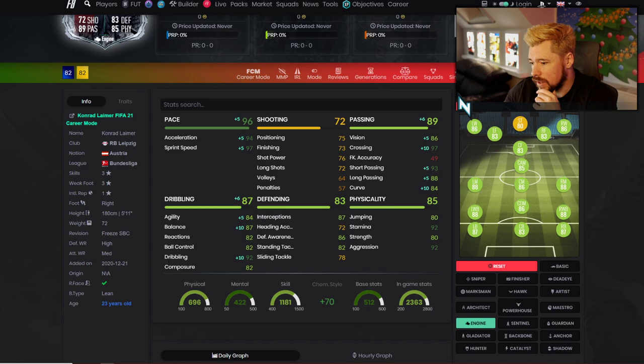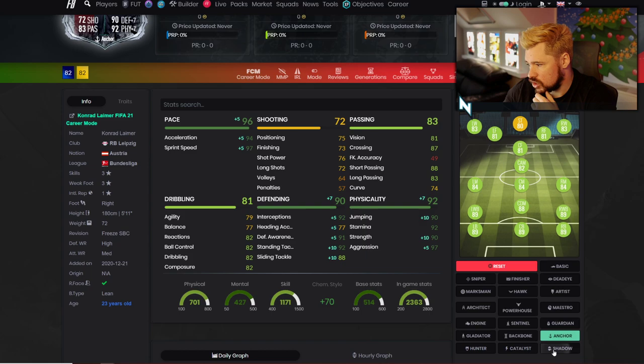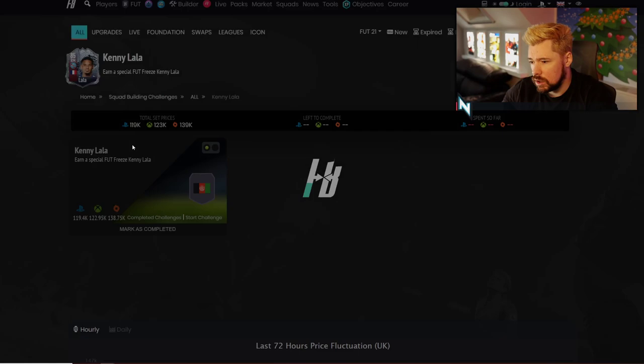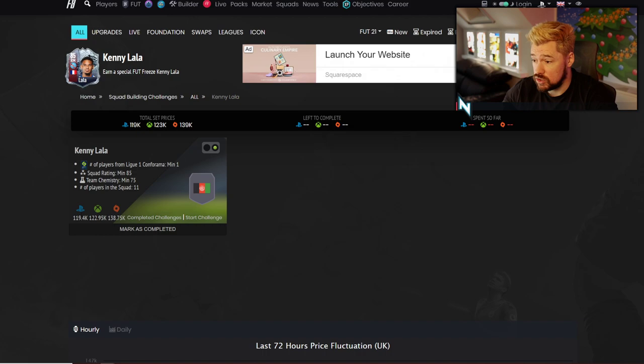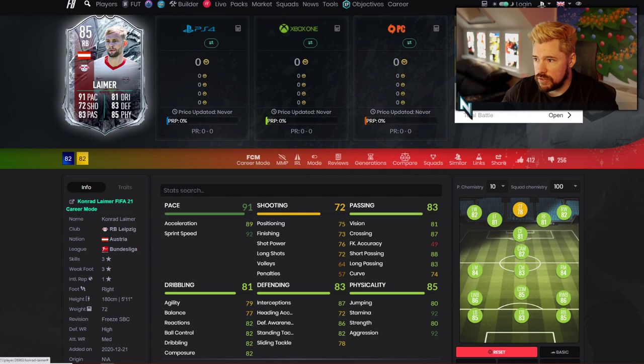An engine chem style doesn't make him terrible either — good boost on dribbling stats, well-rounded defending already, and good passing. But the three star three stars is a bit of a problem. The shadow is probably the best, making him a 91 right back. For the price — it's an 85 and 83 — Lala was just an 85 and that's 120k, so he's probably going to come in around 150k.